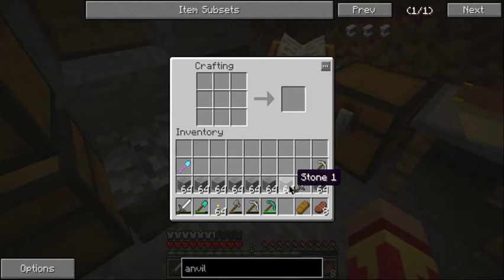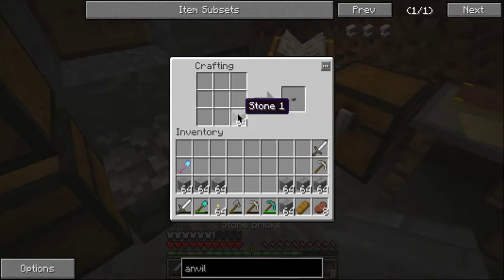We did make a whole bunch — 8 stacks to be precise — of stone, because we are going to build a wall for our villagers.